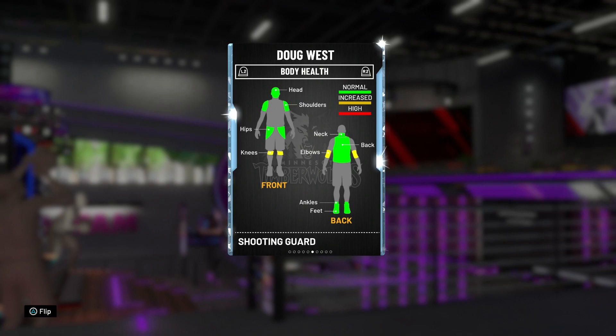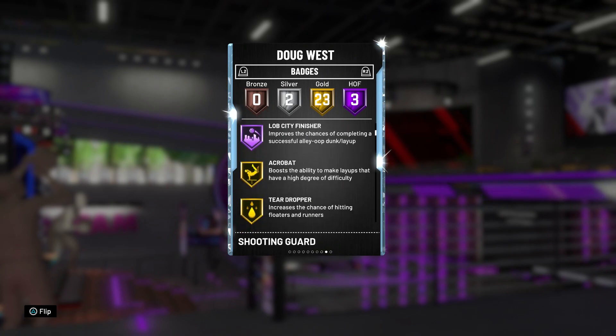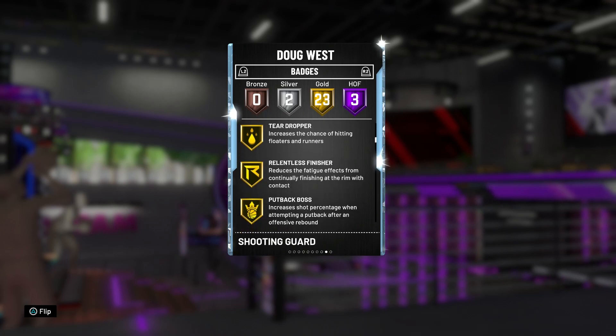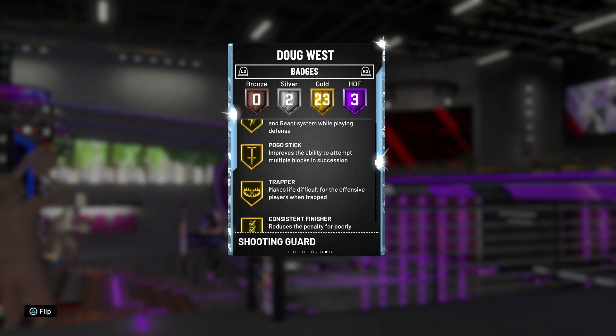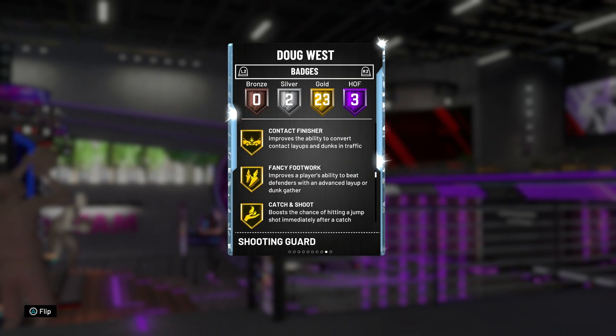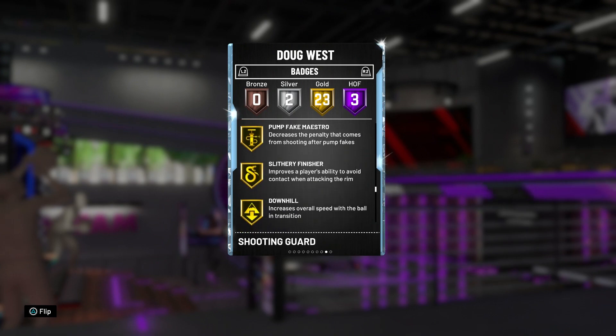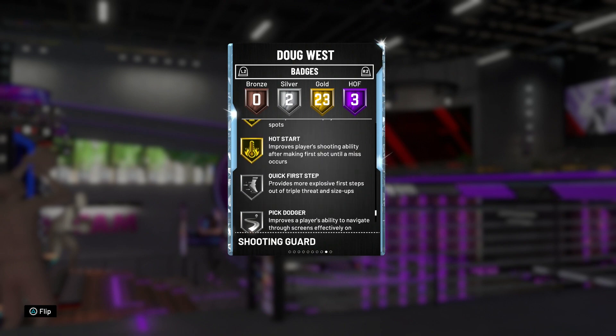I'm excited to see what he can do. Badges: three Hall of Fame badges — Showtime, Fast Big Finisher, and Lob City Finisher. 23 gold badges. Pointing out the important ones: Acrobat, Relentless Finisher, Difficult Shots, Quick Draw, Chase Down Artist, Consistent Finisher, Contact Finisher, Catch and Shoot, Pro Touch, Downhill, Green Machine, Hot Zone Hunter, Quick First Step silver, and Pick Dodger silver. Not bad.